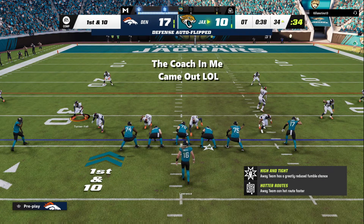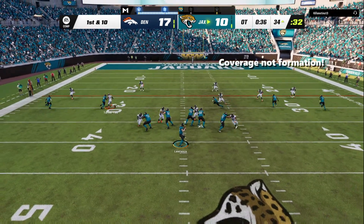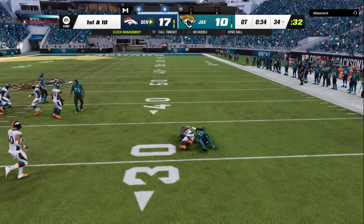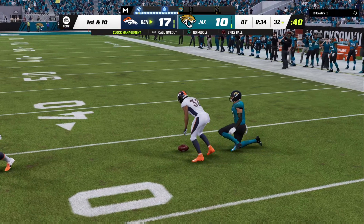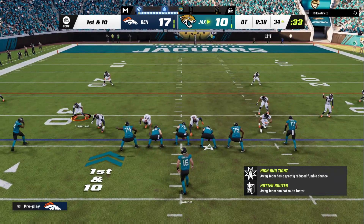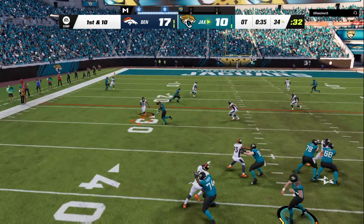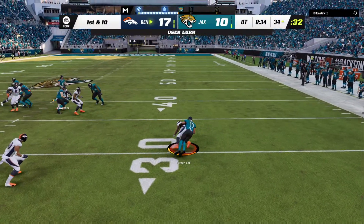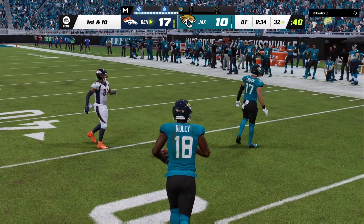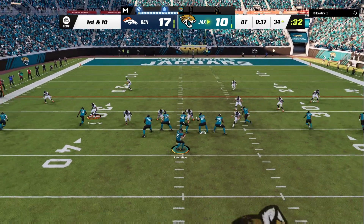I didn't say stop — I said counter. This is a very unique formation that can counter empty sets, because in Madden 24 there are so many different types of empty sets it's absolutely crazy. In about a month or so this game is going to be wide open. You don't want to sacrifice a rusher — you do want to have at least four rushers. Hope you guys enjoyed the video. Don't forget to like, comment, and subscribe. This is your boy Gaming Champ 23 and we out.